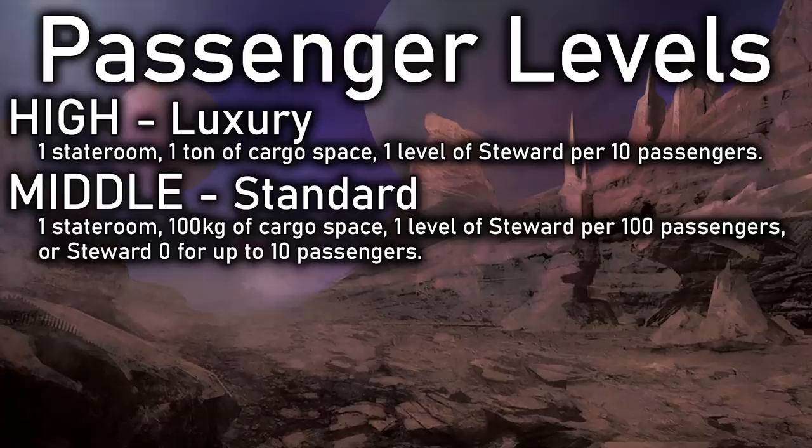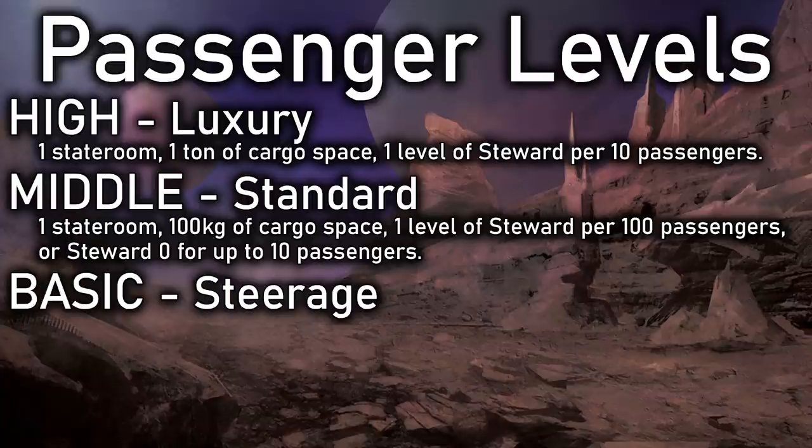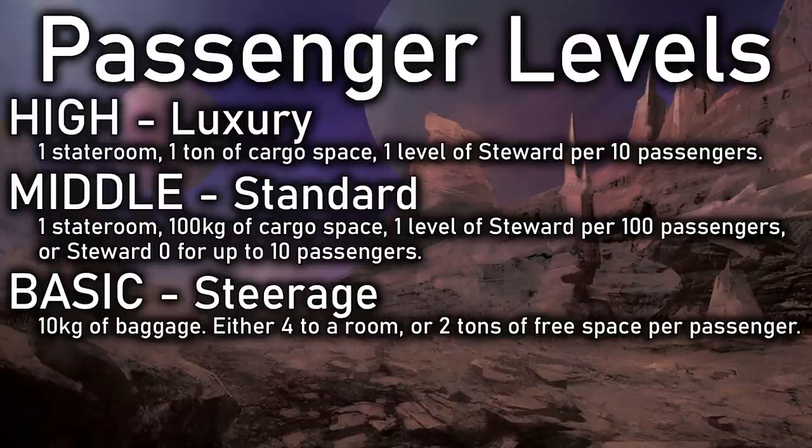Next is Basic Passengers — your Steerage or Economy Class, with everybody packed in as tight as they can go. Basic Passengers are each allowed 10 kilos of luggage and can fit four to a stateroom. Or if there are no more staterooms available and you're erecting cots inside your ship's hold, each passenger requires two tons of ship space.